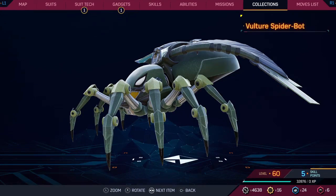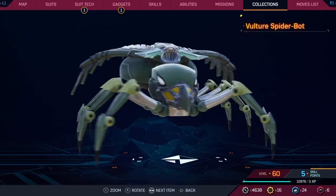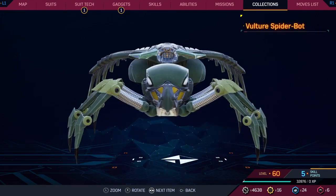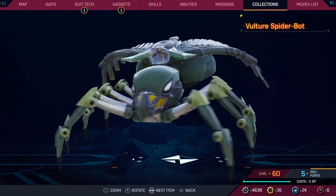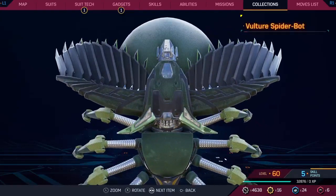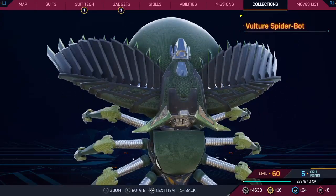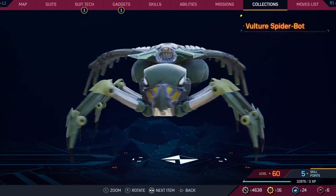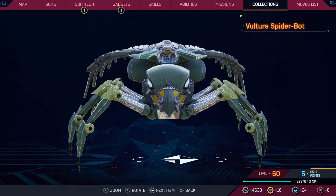I think the best spider bots are probably the ones themed around the villains. By that token, this Vulture spider bot does look pretty cool — I'll say of the villains this is probably one of the lamer looking ones, even though it is pretty awesome. But look at it — it's mostly just green with wings and a beak.